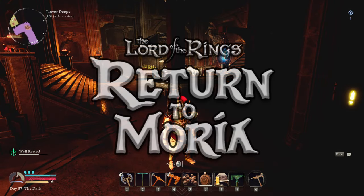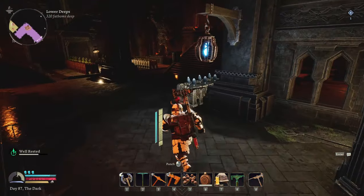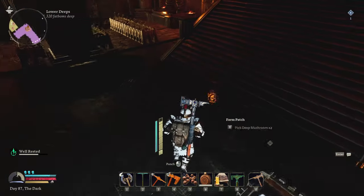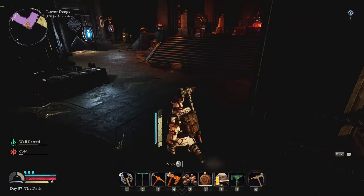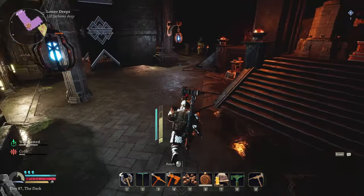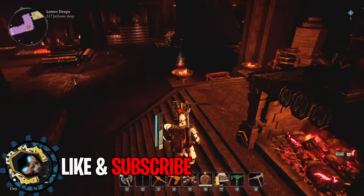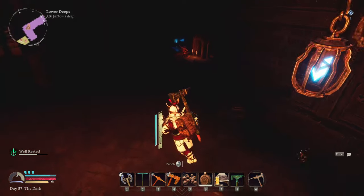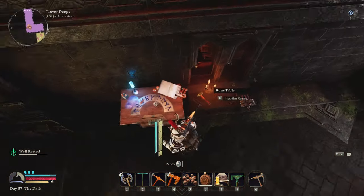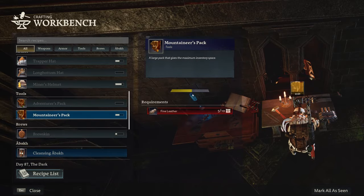Hello and welcome to the RPG I'm Software. We're back in Return to Moria today. I've been messing about, got a lot of stuff done. I've got my farming going, figured it out thanks to your comments down below. We've got the journal ingots going. One of the most important things right at the start is crafting this bag.